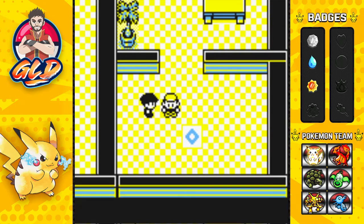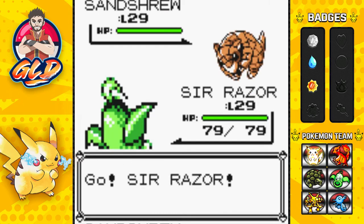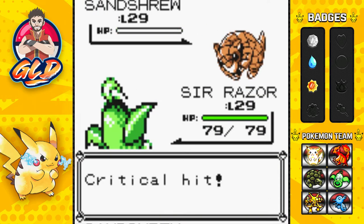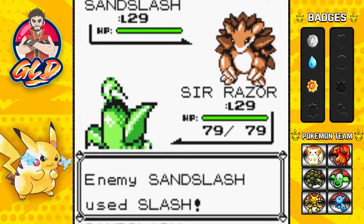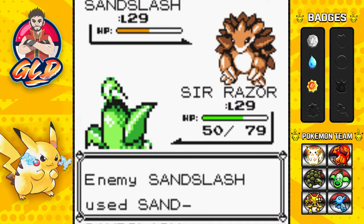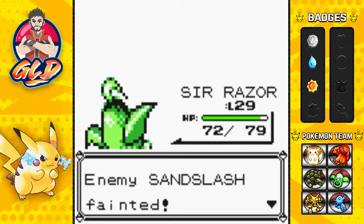Taking on a Team Rocket member. He says 'a child intruder — that must be you.' Going up against Sandshrew — perfect for a Mega Drain. Sandshrew is defeated. Here comes Sandslash, which is a bit faster and its attack is decimating us. Mega Drain heals us a little. A sand attack tries to blind us, then another Mega Drain for the win.